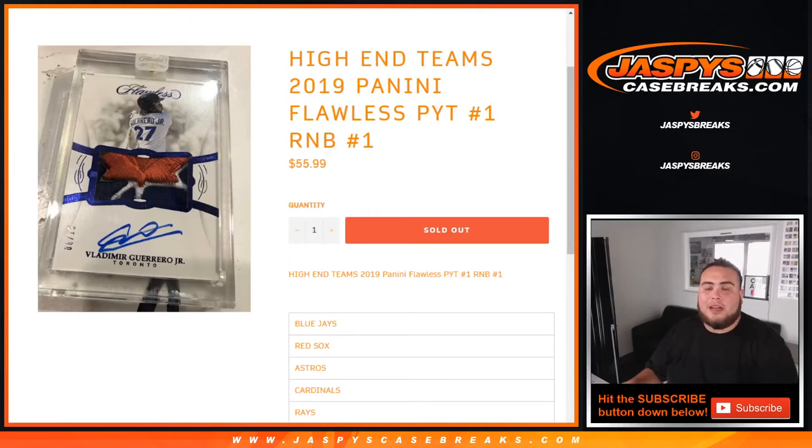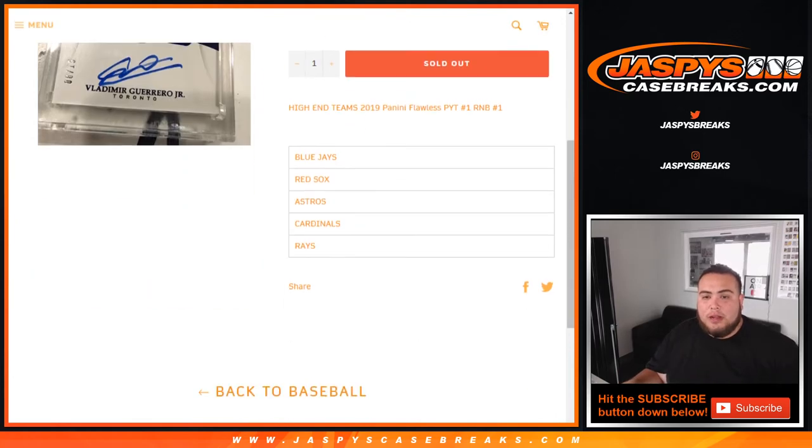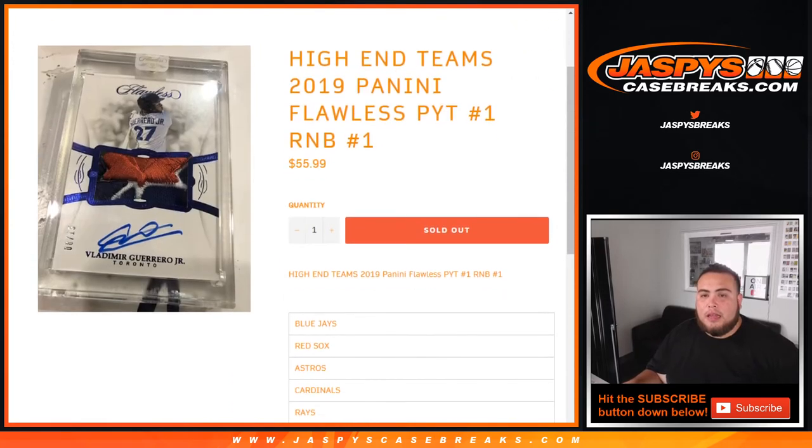What's up everybody, Jason for jazpyscasebreaks.com doing a quick randomizer for the high-end teams in 19 Panini. Pick your team, number one. This is random number block number one — this is for the Blue Jays, Red Sox, Astros, Cardinals, and Rays, some of the higher-end teams in the break. This is a random number block, works just like a normal block in our normal breaks, but just for these teams in this specific break.